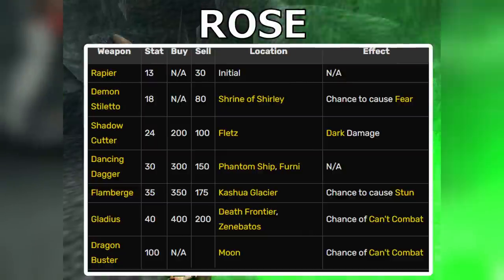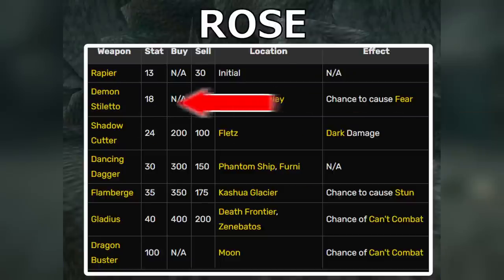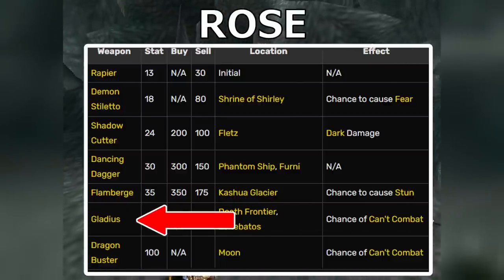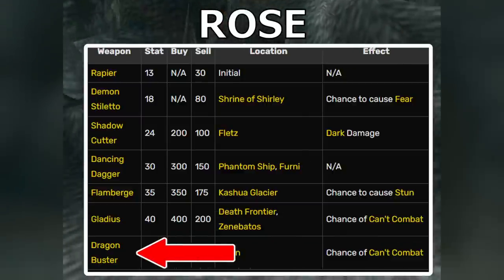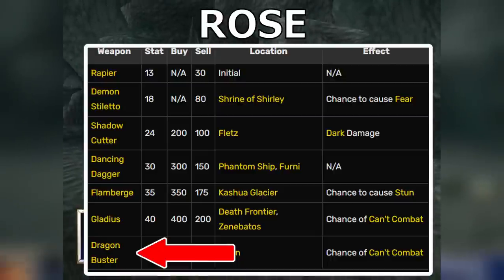Rose actually has some pretty cool weapons. The Shadow Cutter does Darkness damage, which increases damage with Dragoon additions in her special field. The Demon Cutter inflicts Fear, and the Flamberge inflicts Stun. The Gladius can cause instant death, which is useful. But if you just max out Rose's additions, she'll often do enough damage to kill everything very quickly regardless. Her final weapon, the Dragon Buster, is the clear best weapon in the game with 100 attack power and can also inflict instant death. You get it right before the final battle, making Rose the strongest physical attacker at the end of the game.